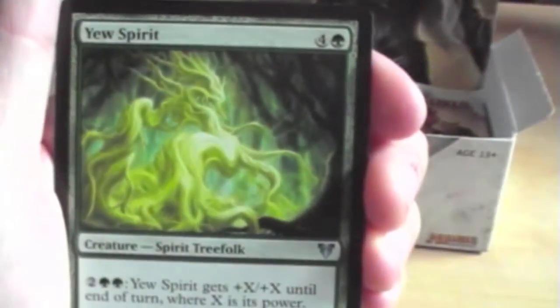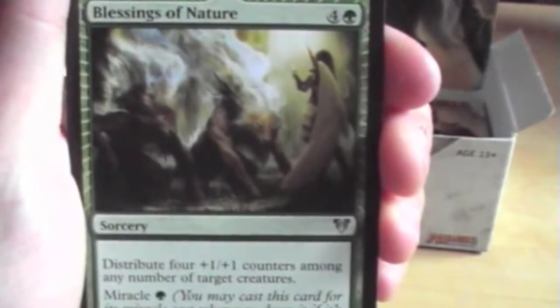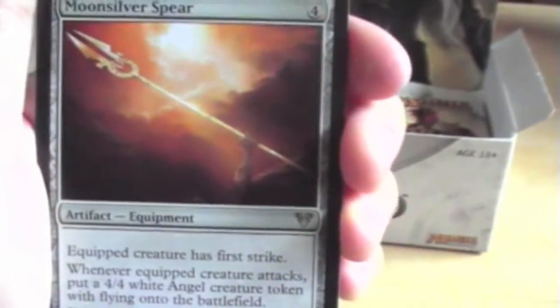First uncommon here is Rush of Blood, Use Spirit, Blessings of Nature — a Miracle card — and a Moonsilver Spear, not bad, and a Swamp.